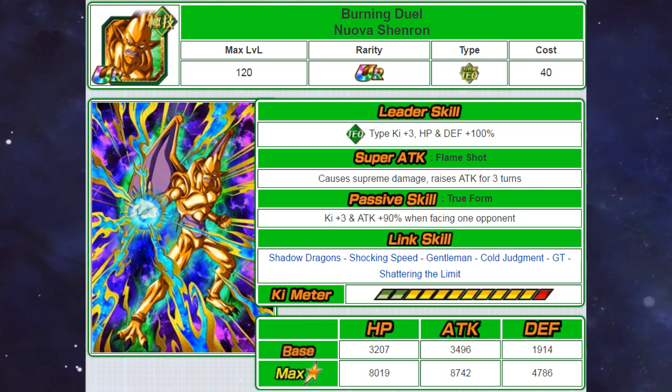Starting with his leader skill, it is actually almost better than Super Saiyan 3 Gotenks, simply because he gives a bigger stat boost. The only difference is that Nova doesn't give an attack boost, but he is still a good replacement if you don't have Tech Super Saiyan 3 Gotenks. You can run a Nova Shenron lead and a Super Saiyan 3 Gotenks friend if you really want to run a mono Tech team, and you won't get as much of an attack boost.